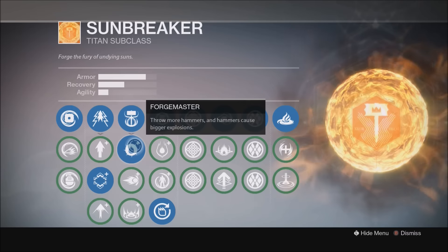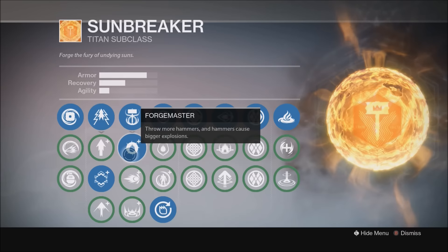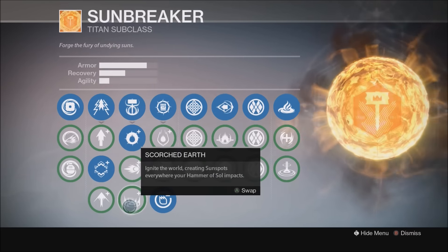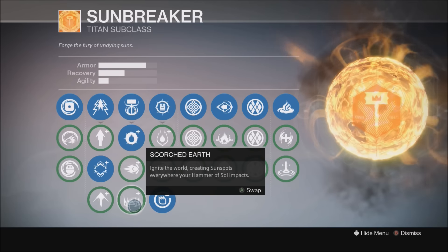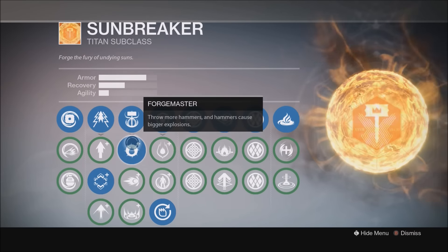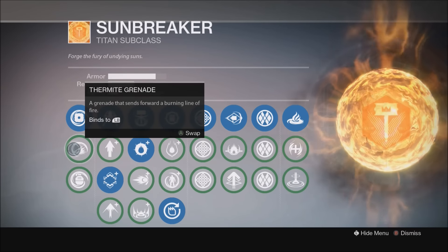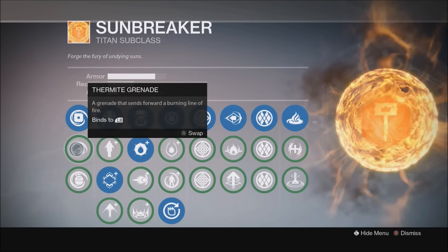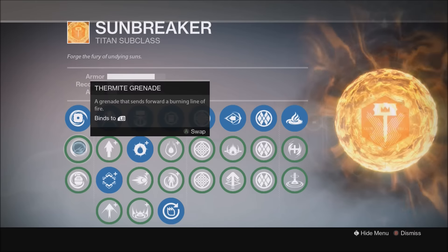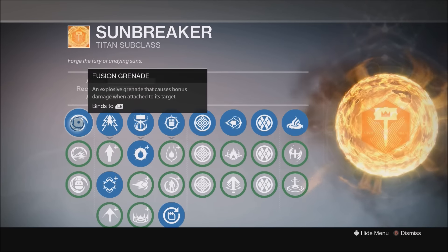Moving on to the actual Hammer of Souls options: I typically use Forge Master — throw more hammers and create bigger explosions. That's why we like hammers. Sun Charge, where you hurl yourself forward, I don't like. Scorched Earth ignites the world, creating sunspots everywhere you land — if you pair that with Fire Keeper it works really well. For grenades, I prefer Fusion Grenade. Thermite Grenade is good for situations with a bunch of low-level enemies. Incendiary Grenade is underwhelming to me. Fusion Grenade is my go-to.